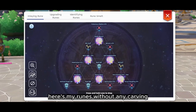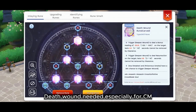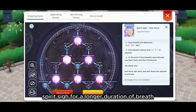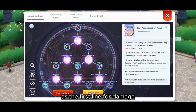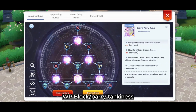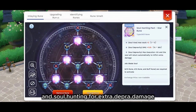Here are my runes — without any carving, so I need 3 blue dots. Dead Warm is needed especially for CM. Spirit Psych for a longer duration of Breath. Show Assassination as the most important first-line damage rune. Fury Came for additional resist. Weapon Block for tankiness, and Show Hunting for extra depravity damage.